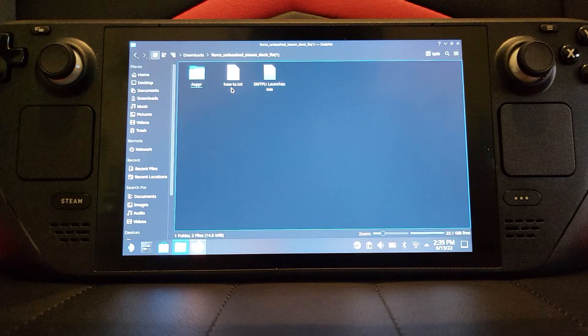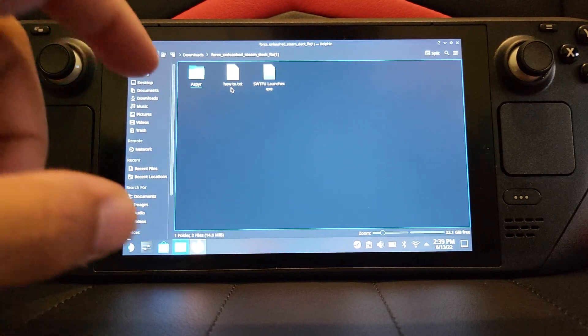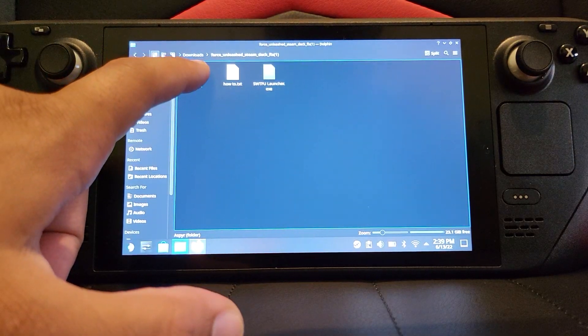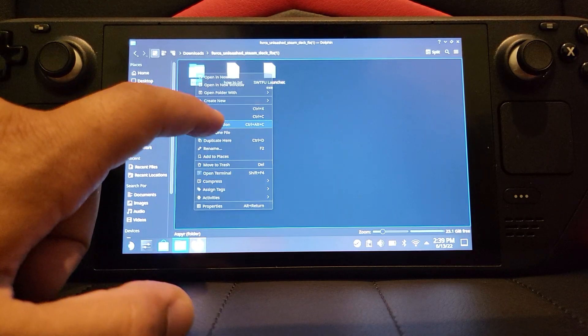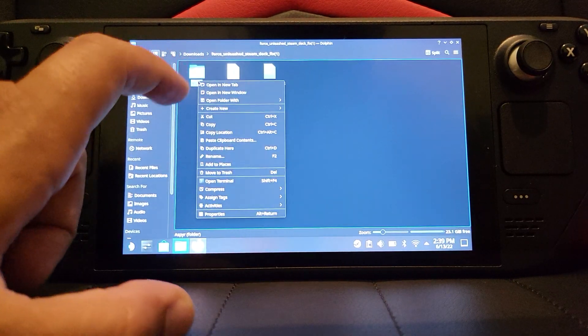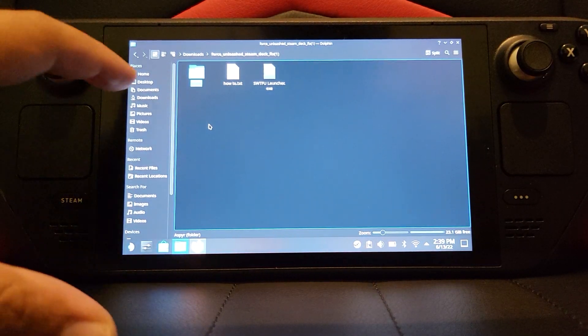First, you want to copy the ASPYR folder. To do that, just keep it pressed, and click Copy — not Copy Location, just Copy.